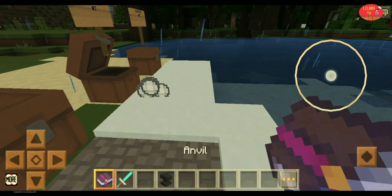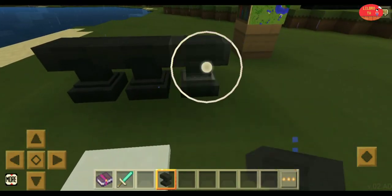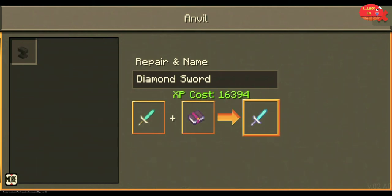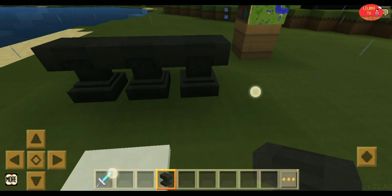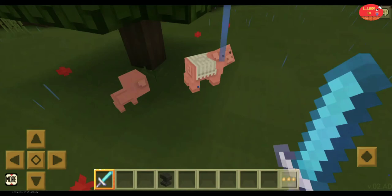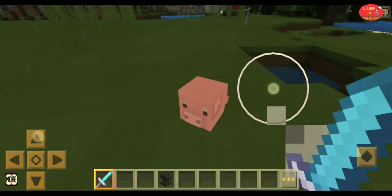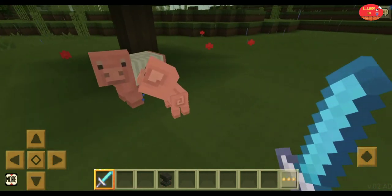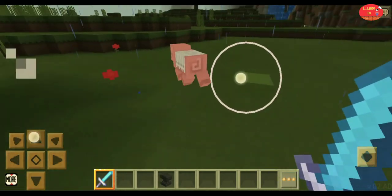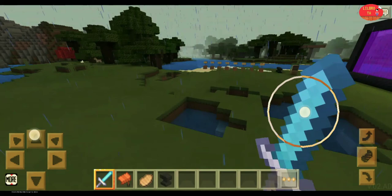Now making the diamond sword more powerful. If you look at the number of XP cost, you will know how powerful your sword is. See that pig we tamed? Let's try it — this is the first time I killed the pig in just 2 attacks.